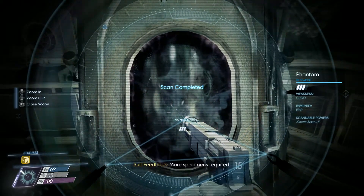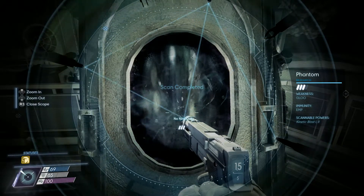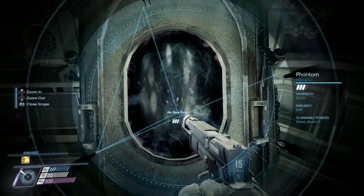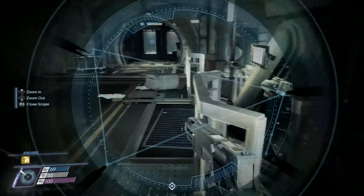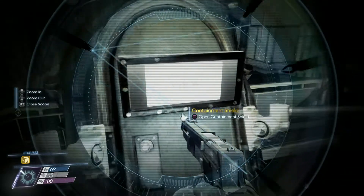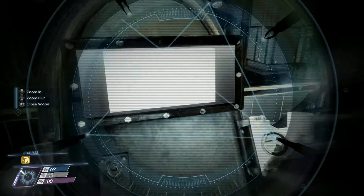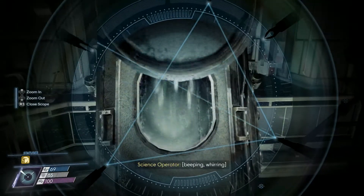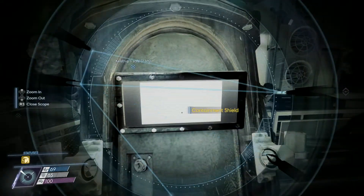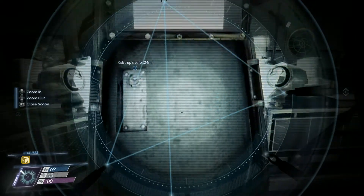So this is a phantom. Looks like his weakness is glue, and his immunity is EMPs. Scannable powers: kinetic blast one and two. So alright, these are all phantoms here. We're going to go ahead and open this up. Why were we just keeping them around in tanks? Well, they were clearly doing something they shouldn't have been doing. These are fucking scientists, man. Goddamn scientists always doing something they don't need to be doing.